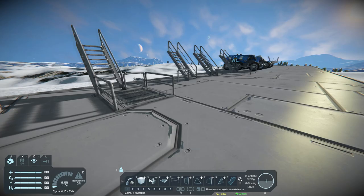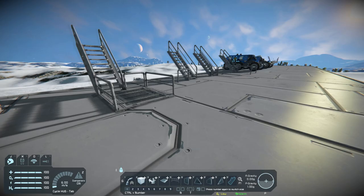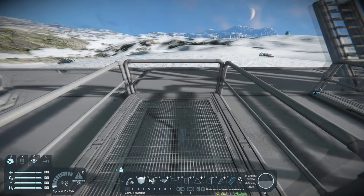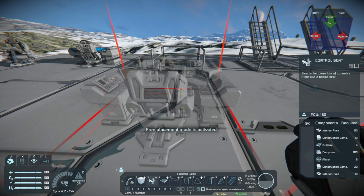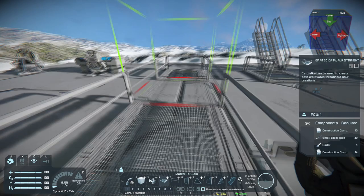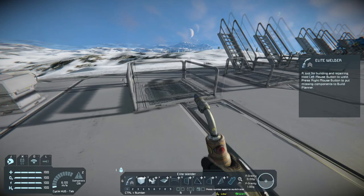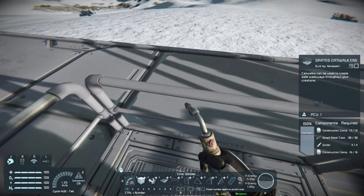Next up we have some new railings and catwalks to go along with the stairs. Previously we had no real good ability to abruptly end a catwalk — we'd have to have the catwalk with railings on both sides and then add a separate railing block at the end using multiple blocks. But now we don't have to do that anymore. All we have to do is use this one graded catwalk end piece and there you go — there's the end of the catwalk, nice and simple.